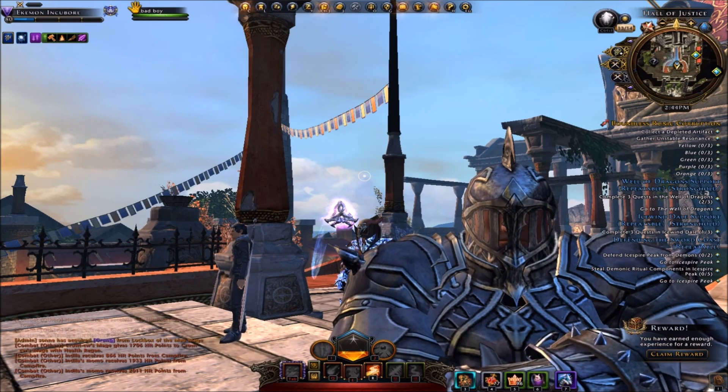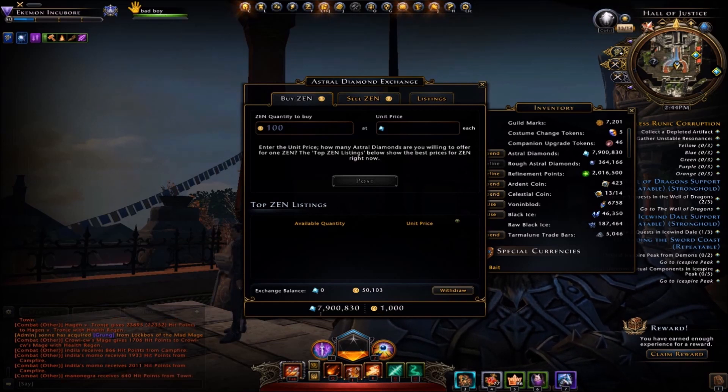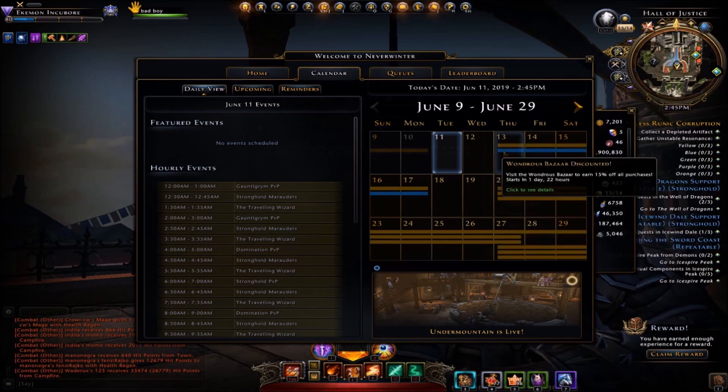This is one way to get some awesome AD or Astro Diamonds. Right now I have a little more than 51,000 Zen sitting for my bankroll, and about 8 million Astro Diamonds on this character. We have a couple sales coming up — a Summer Promotional Charge event with some good discounts, and the Wondrous Bazaar is having an awesome sale coming up on the 13th. So check your calendar for that.